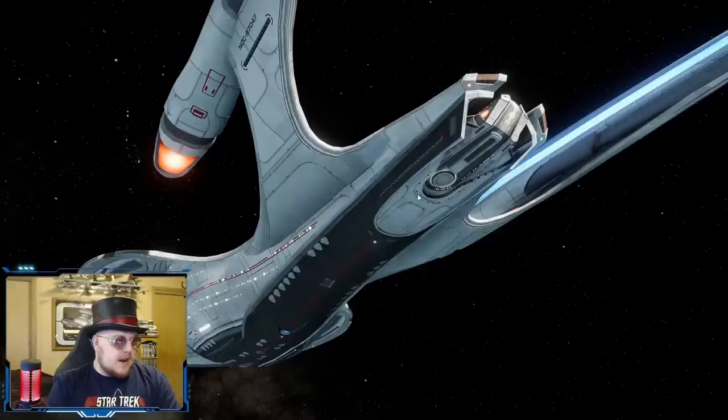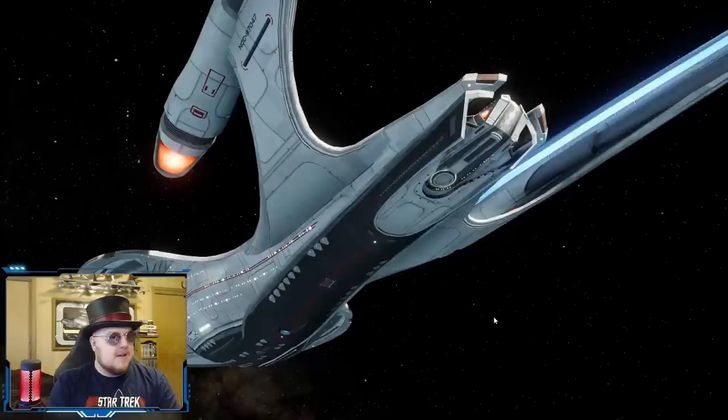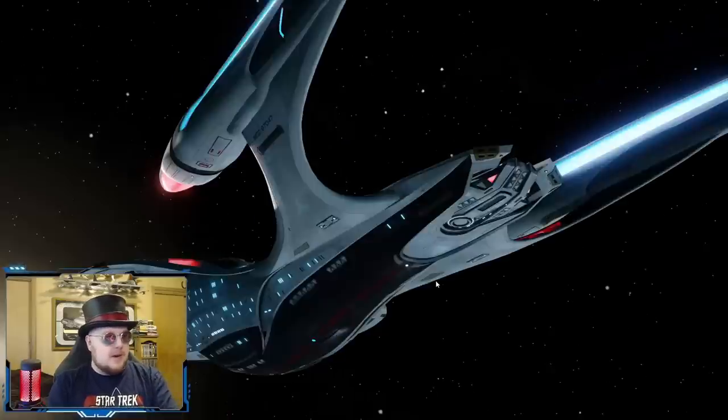One thing that surprised me — these little red arrows all pointing toward the Aquarius? They took those out, which surprised me a little because those are meant to signal 'this part separates, don't step here.' You can still see them on the front end of the saucer where the saucer separates, but they're gone from around the Aquarius.